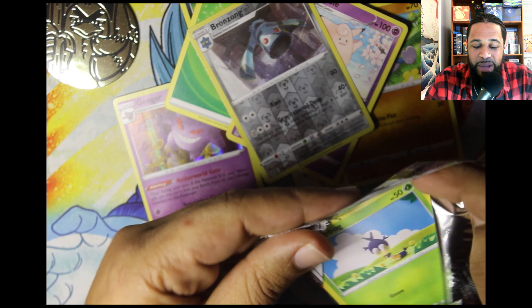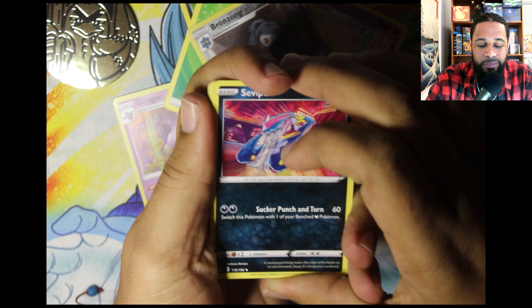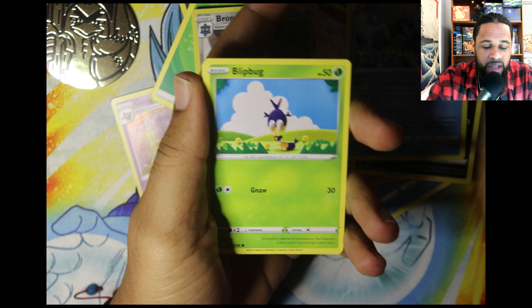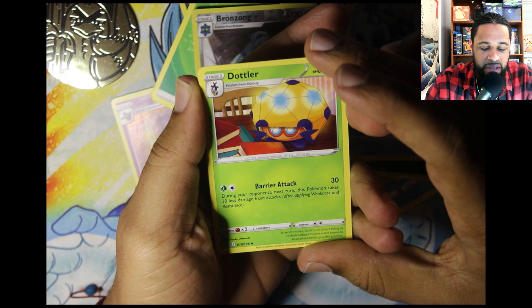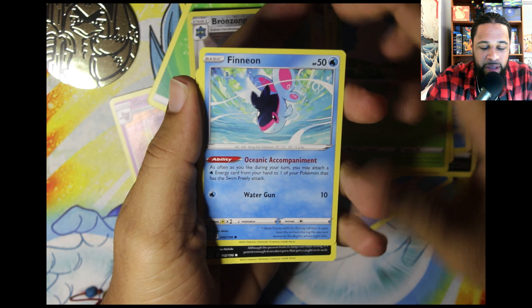Last-pack magic, you know what I'm saying — save the opening. There's a code card for you if you missed it, too bad. We got the Seviper, a Cedra — I kind of like this artwork actually, he's reading, you know what I'm saying, the more you know. Blipbug, a Finian.